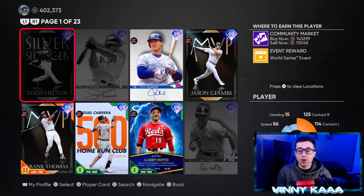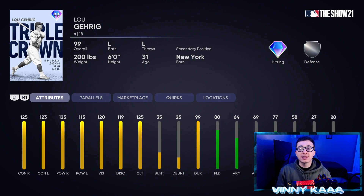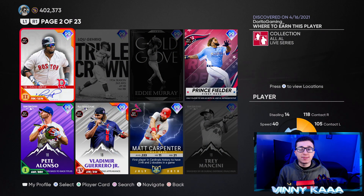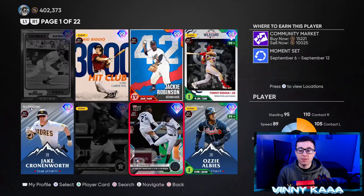Let's get things started with the first baseman position. I think we do have our endgame first baseman — it's the 99 overall Lou Gehrig. This man is a beast against righty arms: max contact and power against righties at 125 each, 123 contact against lefties, 115 power against lefties. He's not bad in the field either — 80 fielding, 77 reaction time. Arm doesn't really matter too much. He has decent speed at 58, 27 steals. I think he's better than David Ortiz, Frank Thomas, and Vlad Jr. Lou Gehrig is the best we're going to get at first base for the entire year.